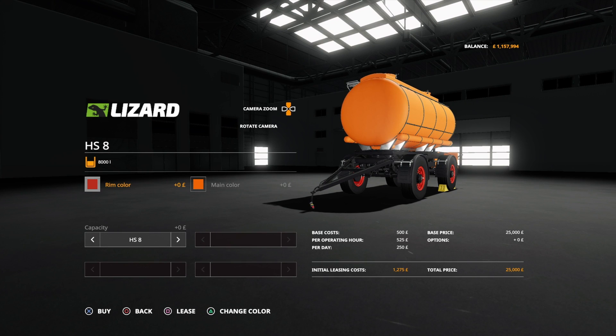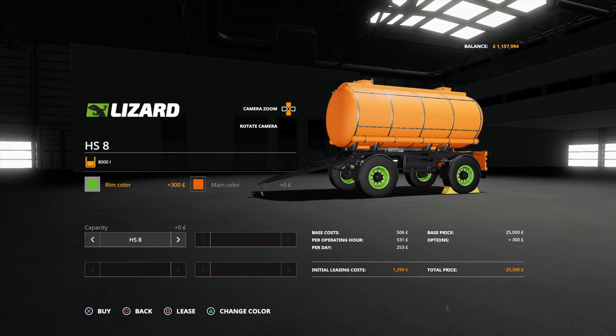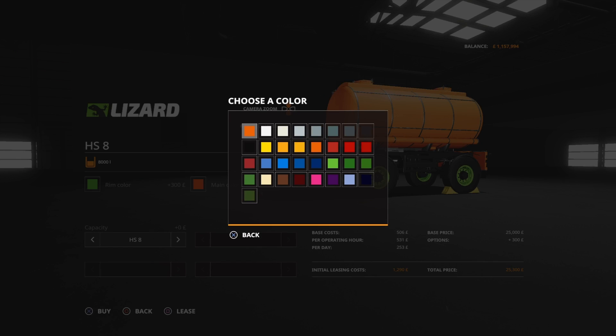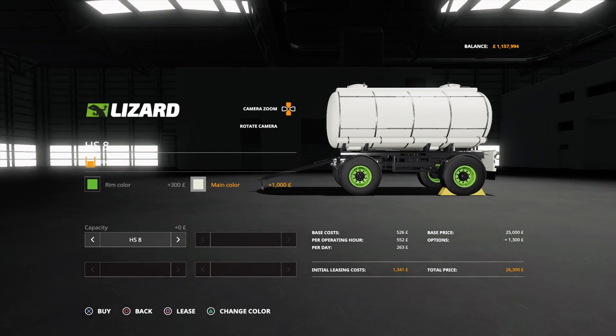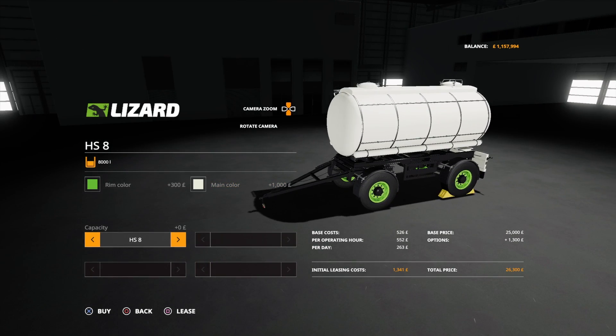In our options, you can change the rim colour to anything you want — really bright green, for instance. We can change our main colour to match up wherever you want to operate. Then we've got the HS8, which is the standard version.